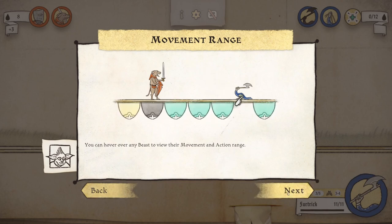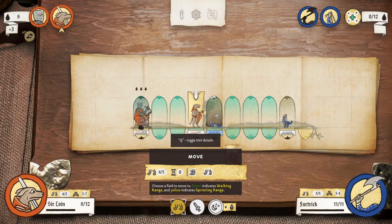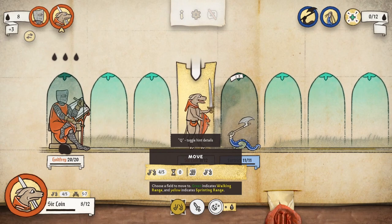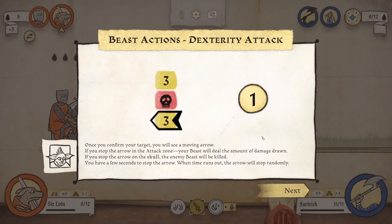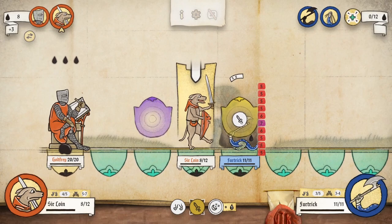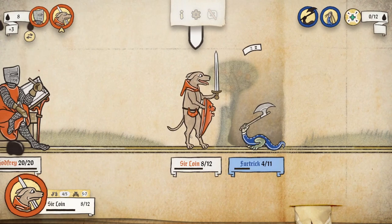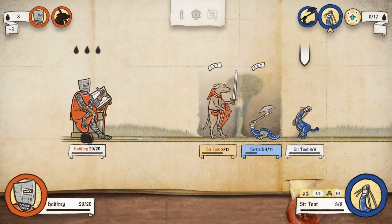You can hover over any beast to view their movement and action range. If it wasn't for this beast blocking their movement, they would be able to reach our Inkulinati, and I'm assuming once our Inkulinati dies, we are dead. Once you confirm your target, you will see a moving arrow. If you stop the arrow in the attack zone, your beast will deal the amount of damage shown. If you stop the arrow on the skull, the enemy beast will be killed. You have a few seconds — when time runs out the arrow stops randomly. Weird to have a real-time minigame mechanic for attacking. I don't hate it — it's better than maybe having a pure RNG mechanic.